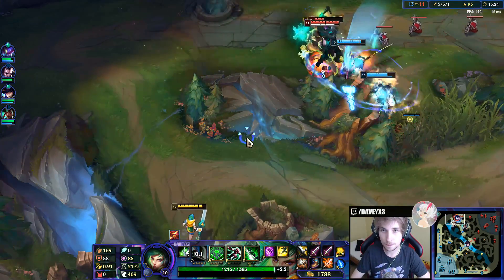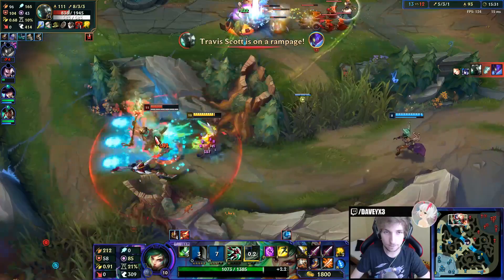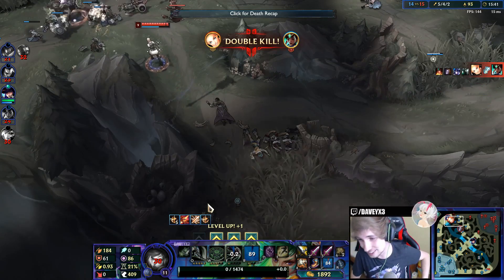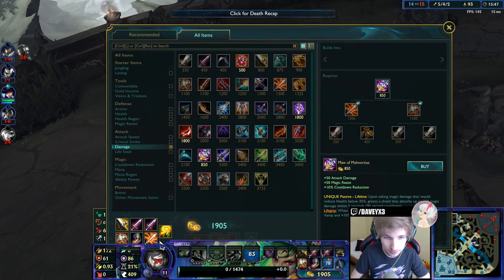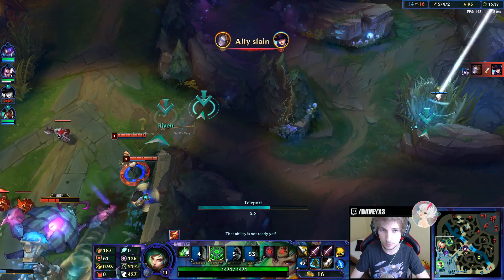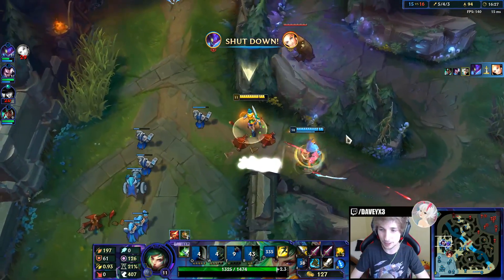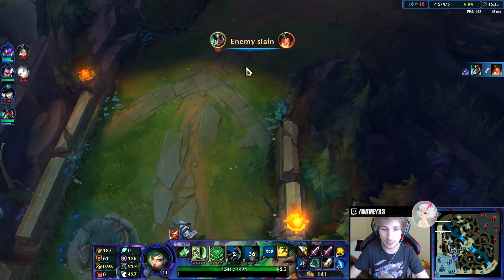Can we get Sejuani? I got Executioner. This Mordekaiser is super tanky, does too much damage, and is just a pain to deal with. Hey, we can take him — nice. Can we get Sejuani? That would be really good — yeah, we got him too. Nice, perfect.